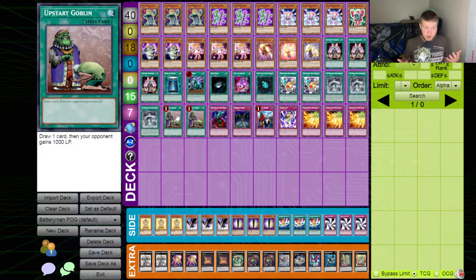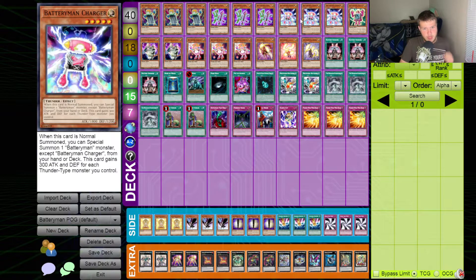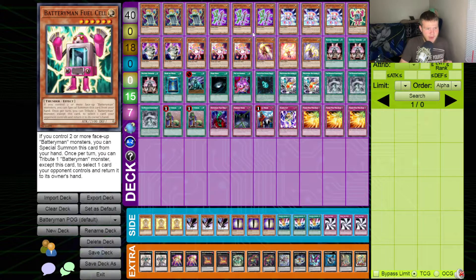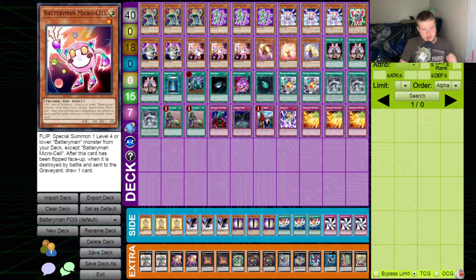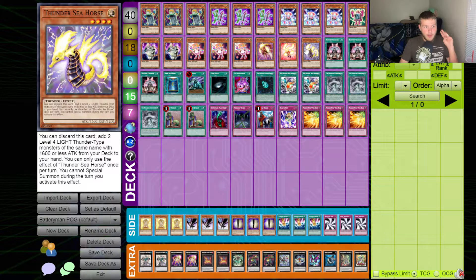Battery Man is actually kind of nuts and we pulled a pretty good package. We've got three Battery Man Nine Volt, three Battery Man Triple A, three Battery Man Charger, one Battery Man Fuel Cell, two Battery Man Industrial Strength, three Battery Man Micro Cell, one Mahunder, one Cishunder, and one Thunder Sea Horse — that is the monster lineup.